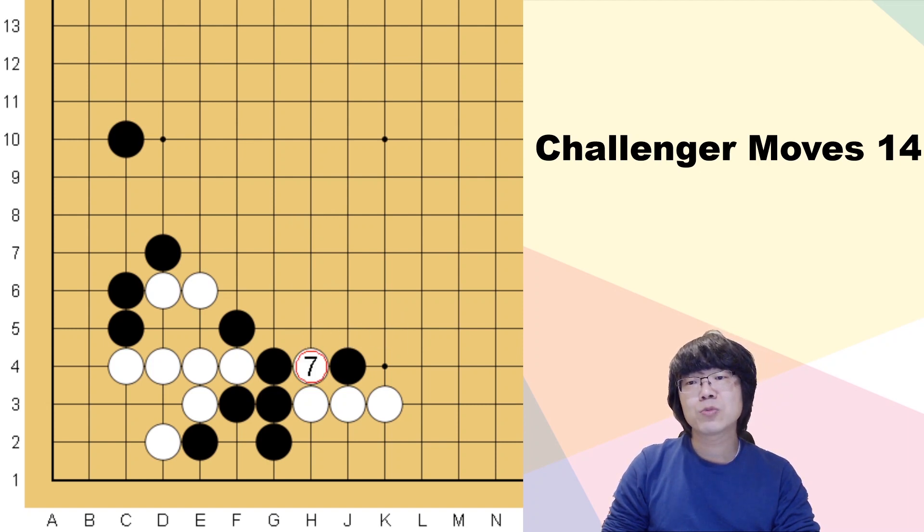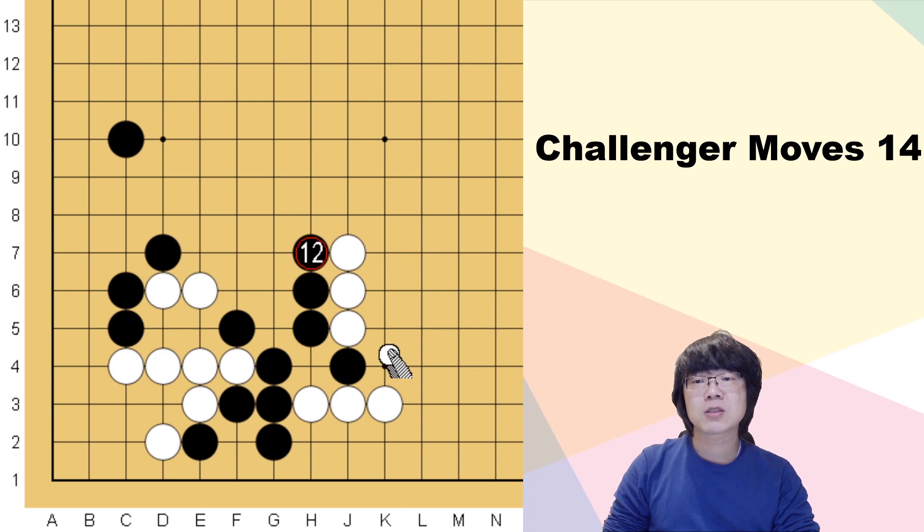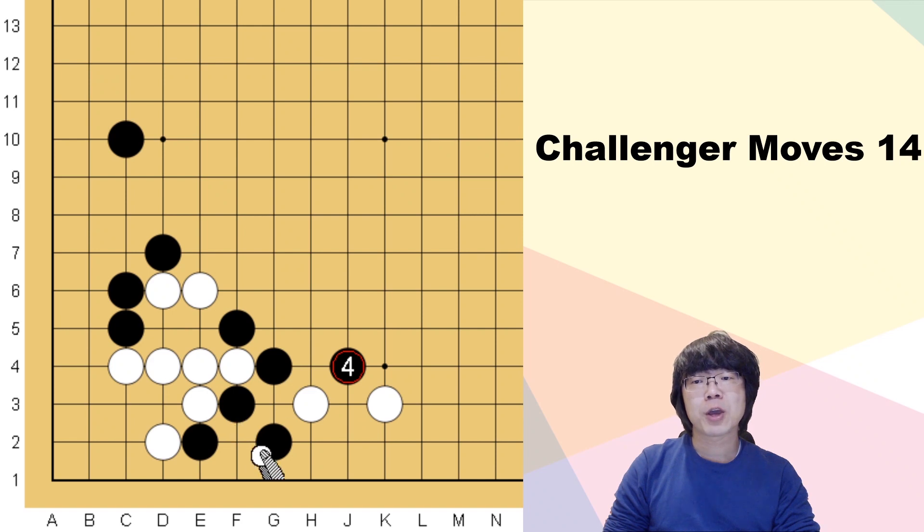White's strongest move might be here. You have to exchange here; after this, if white just trades here you can just keep going up to the center. There is aji — black can just go out here, so white has to defend here one more time.